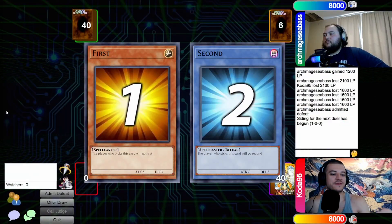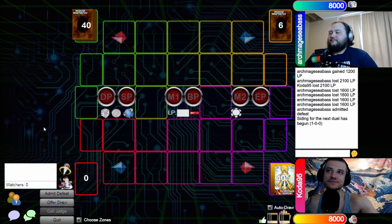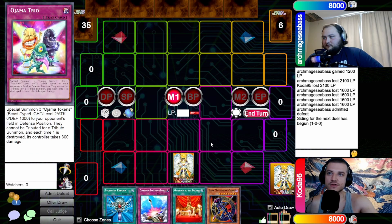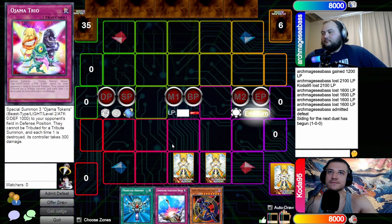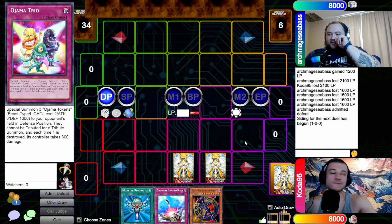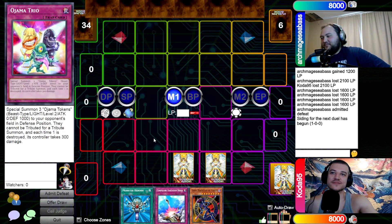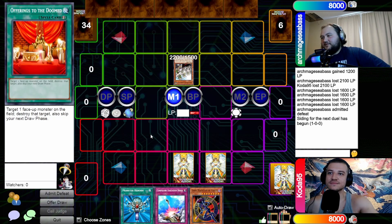Game two. You were thinking a while about siding. I was going second I guess. Main phase, set one, set two, pass. You're playing my opening move from last time — you even set the same zones. Standby to main. Normal summon Goblin Elite Attack Force — he's big! Go to battle and swing.